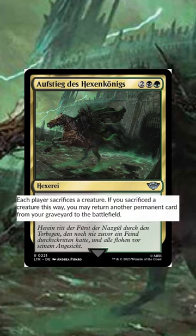Last but not least, we have Rise of the Witch King — a solid edict effect that also lets you reanimate a creature. This is going to be amazing in those Kakaushi-styled decks where you're trying to sacrifice your creatures and bring them back to the battlefield.